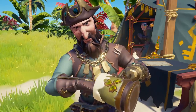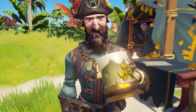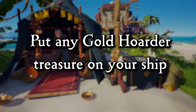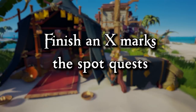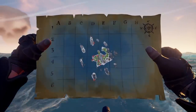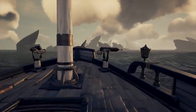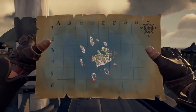Gold Hoarders is one of my personal favorites — what pirate doesn't like to find treasure using a treasure map? To rank this emissary up, you want to pick up any Gold Hoarders-specific treasure, put any Gold Hoarder treasure on your ship, solve riddle steps, complete an entire riddle quest, and finish an X marks the spot quest. The best voyage to raise your emissary grade the fastest for Gold Hoarders will be a voyage with lots of X marks the spots. The more Xs, the more treasure, which translates to more progression for your grade. So before you set sail, make sure you have the perfect voyage down.